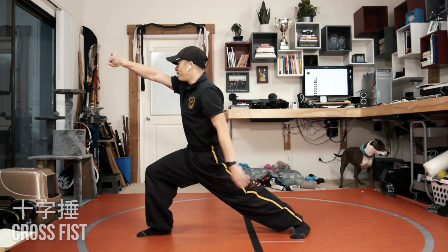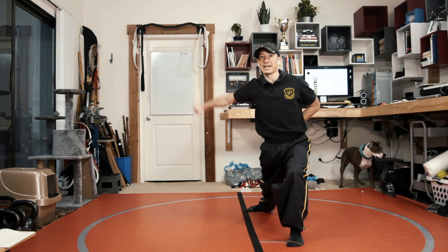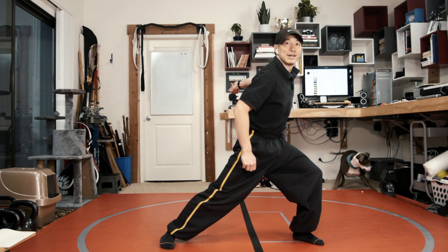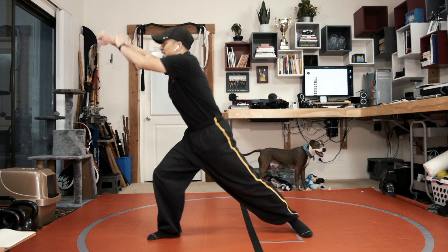My right fist is circling down and around, so I gotta get this big circle as I strike out in front. From the side view, if I was in that hing choy, I'm shifting and I'm striking out this way. So that's how it ends up out in front — circling around, then striking to the left. My left hand is just pulling straight back behind me, pinky side up. So all together: pull and side strike.